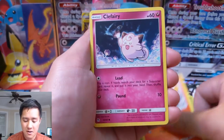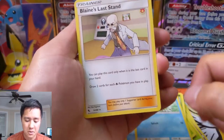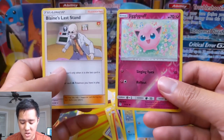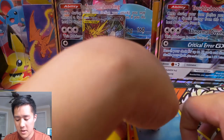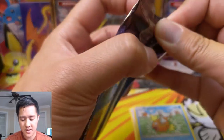Next pack: Charmander, Clefairy, Slowpoke, Magikarp, Blaine's Last Stand, and a Jigglypuff. We got a couple hits already but back-to-back duds on those last two packs.